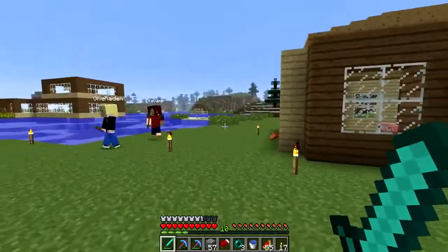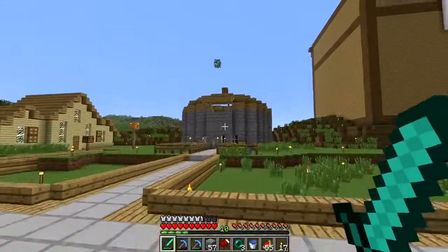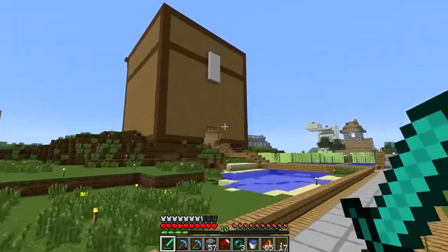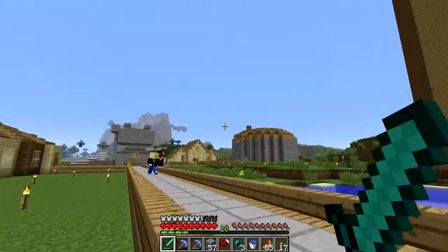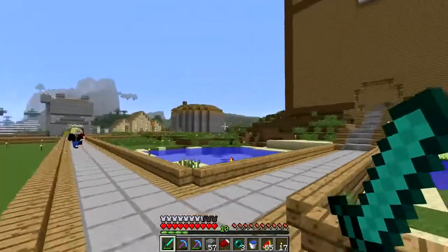So over here we've got Andy's house, Chris's house over there, A7 mine. That's the community chest - that's basically the only important building in the entirety of spawn. I like that it looks like a chest. Yeah, it's magical - it's the community chest and it is a chest. It's an amazing idea. Yeah, Pengers built that. It was my idea for the chest.